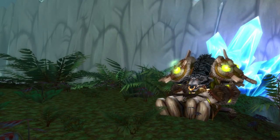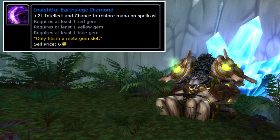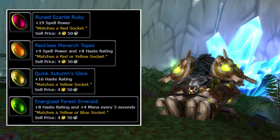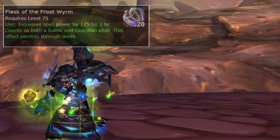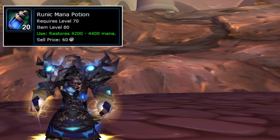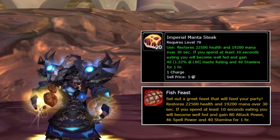Next up are the different gems and consumables I will be using for the first couple of phases, starting with Resto Shaman, then Enhancement, followed by Elemental. For the meta gem, I will be using this one to increase my mana pool but also to have a chance to restore mana during the fight. For gems, I mainly focus on getting more spell power, since more spell power equals bigger heals, and then I also go for haste to cast heals faster. For consumables, I always use Flask of the Frostwyrm to increase my overall spell power, combined with runic mana potions to restore mana during the fight. For food buffs I usually stick to either the one that increases my haste rating, or Fish Feast, which increases my spell power.